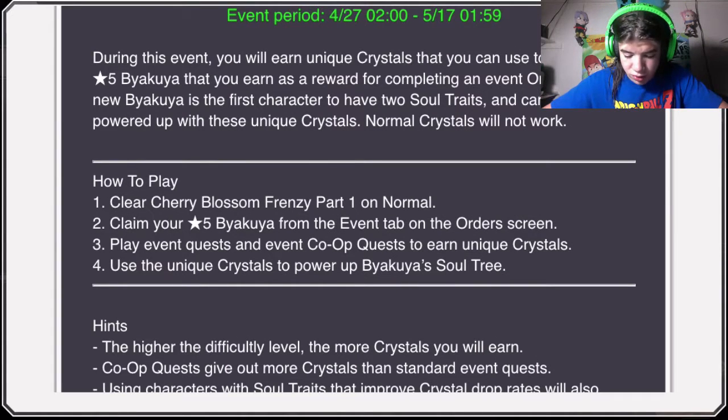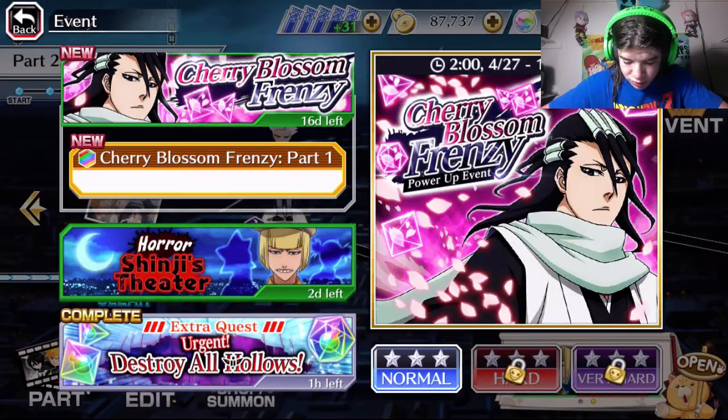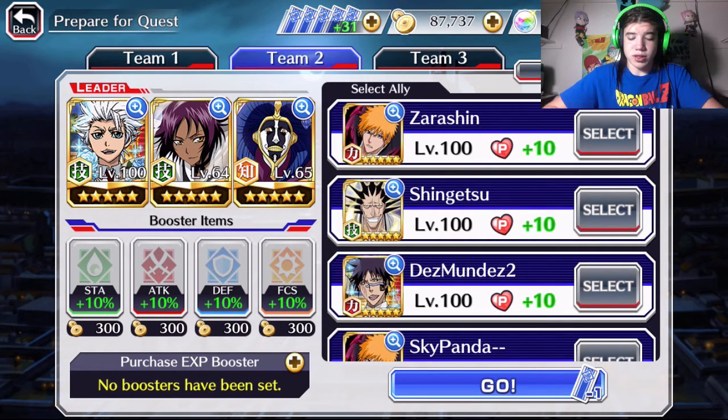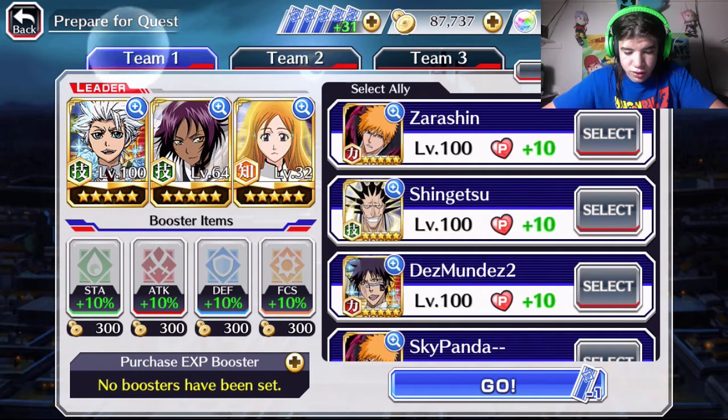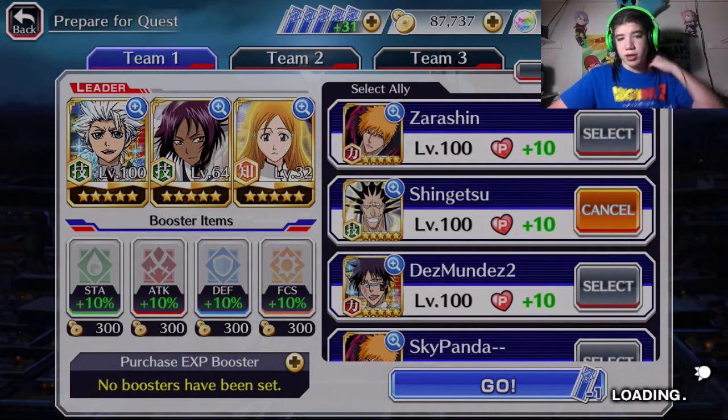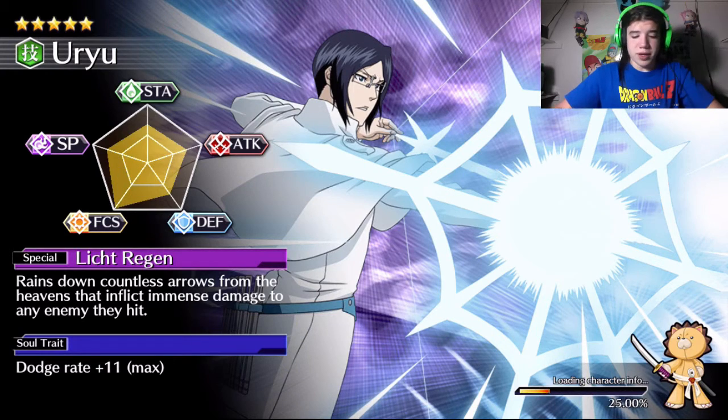How to play: play it on normal. You've got the Acquia, play the event quest on higher difficulty. So we just play this on normal — this is if I'm reading it right, and this is all we gotta do. I don't know how hard it's gonna be, so I'll just bring my team with Orihime, because it shouldn't be hard enough. My Toshiro should be able to handle it. Let's hop into this.